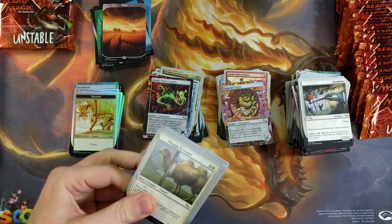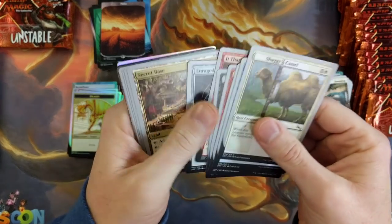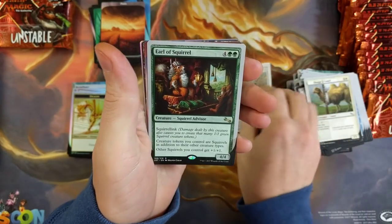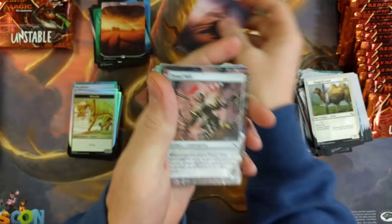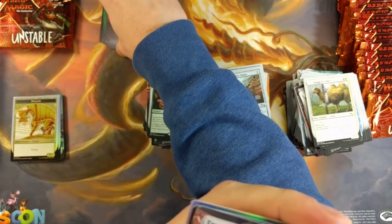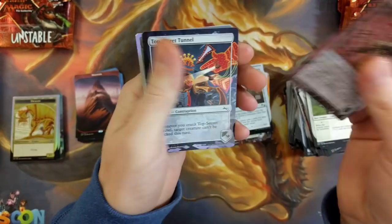It seems like there's a lot of packs in here — maybe I'm just going slow. I thought I was going fast. We got an Earl of Squirrels. Save a step here — see, the packs were in the way before, I couldn't do it.